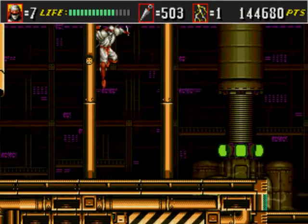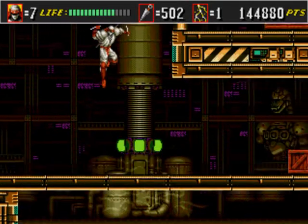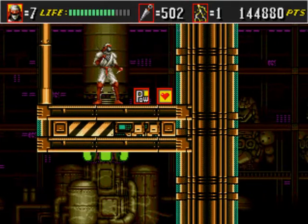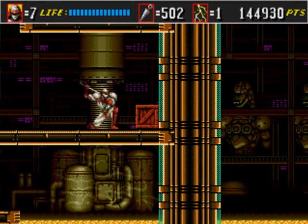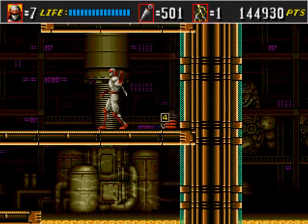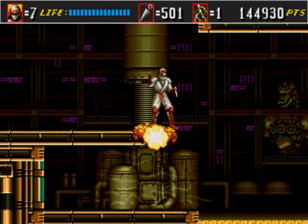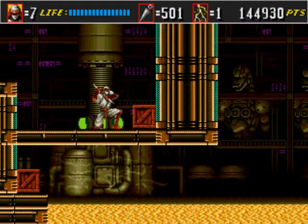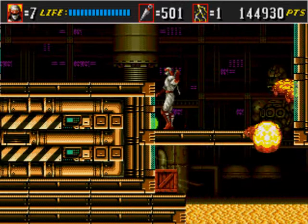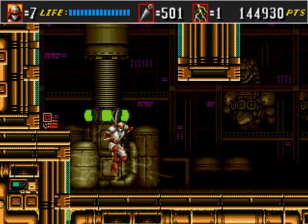Now we begin the second part. Let's see what's up here — power and health. Sweet. Believe it or not, I actually need the bombs to move further. It's a little passage for me, so trigger the bombs on purpose and then wait. That's all you can do at this point.